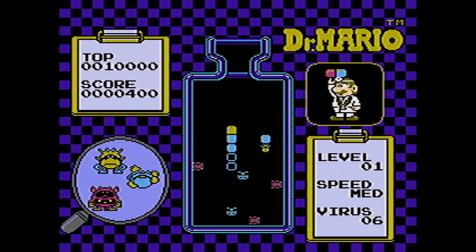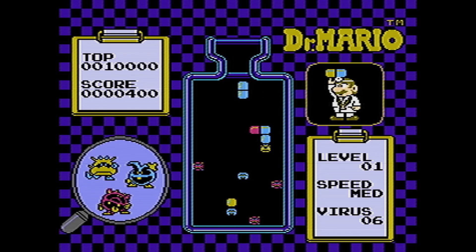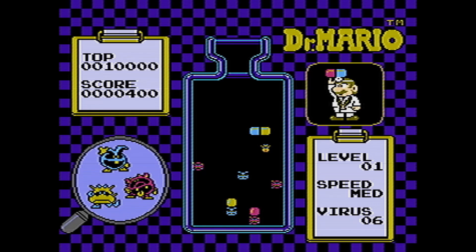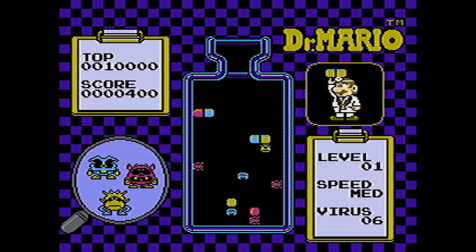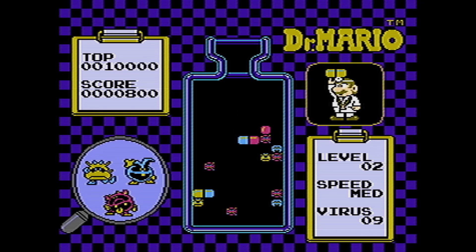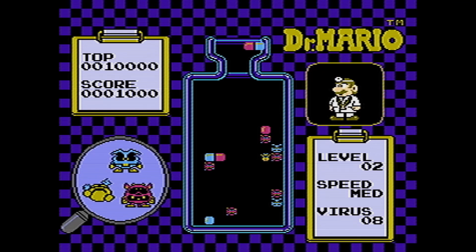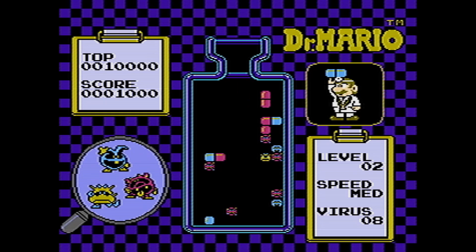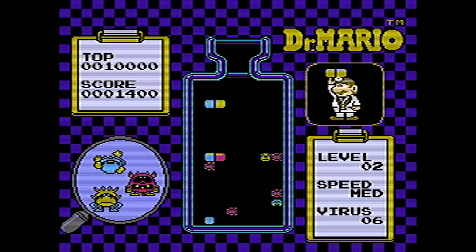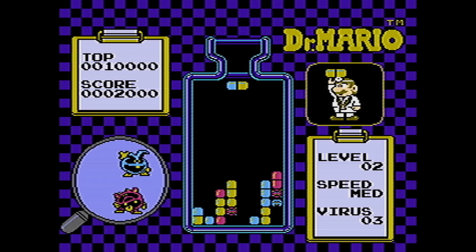In Dr. Mario, you have to match four. Tetris 2 was matching three, sorry, I was matching two. There are three colors of the viruses in Dr. Mario: red, blue, and yellow. It's kind of interesting how they have a little magnifying glass that shows the color that's remaining. They're animated sprites, so they're fairly easy to pick out, but you could see, like, oh, there's just the red virus guy in the magnifying glass, and then know there's only one color remaining.